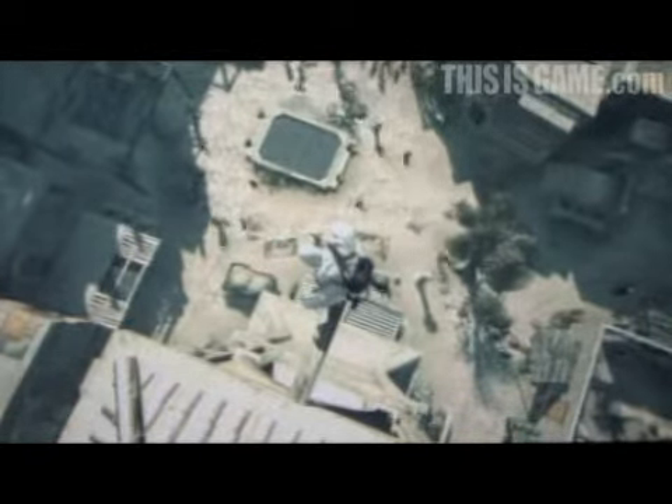Everything that you see in the distance is interactive. Every building you see, you can actually pick your own path, climb anywhere and make your way to it. Right now our objective is to take out Talal, a slave trader, who's located right behind us.